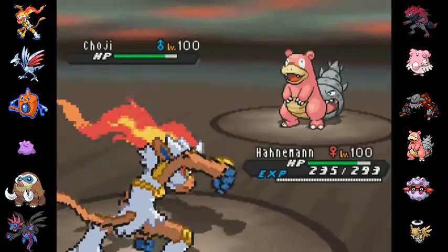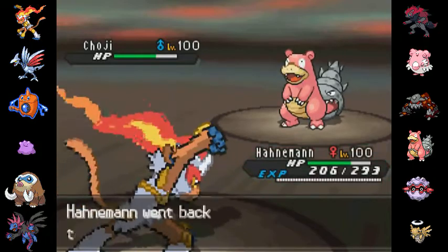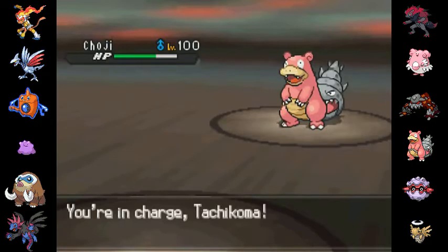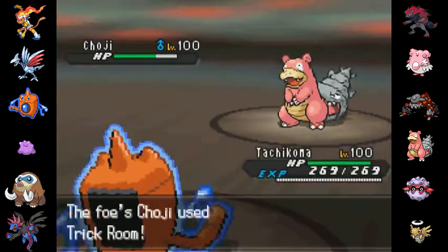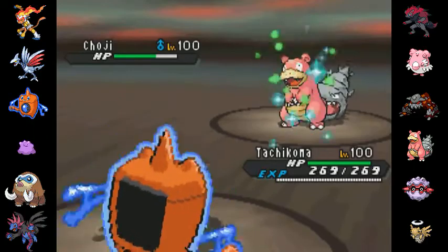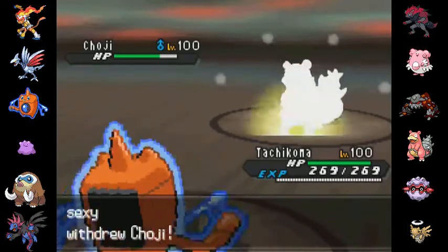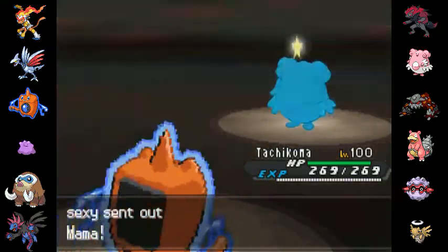I've got the U-turn, it's super effective, and it's going to do a decent chunk. I'm actually losing a lot of health due to Life Orb, but that's the set it runs. I mean, Infernape — people will say it sucks and it's not the best Pokémon, but it works well on my team. Now I see that he's running a kind of Trick Room set — he's set up a Trick Room. I'm not actually sure that his team really works well as a Trick Room team. I guess Heatran is rather slow, and Shedinja is rather slow, but Zoroark is frail and fast, so I don't know.